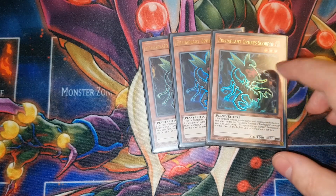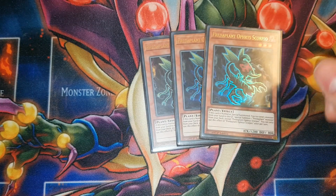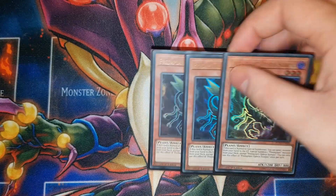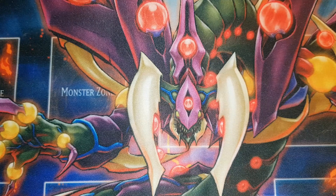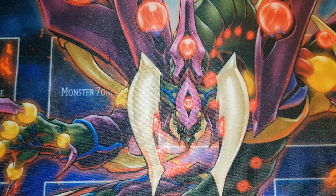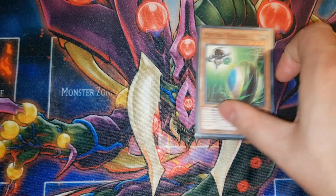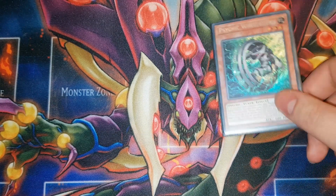For the extenders, three copies of Scorpio - I think this is one of the best normal summons of this path alongside Tour Guide, because it gets you not only another level three but it also gets you an Instant Fusion, which is then another level three. So this can actually get you three level three monsters which is really great. One copy of Cobra - just try not to draw it.